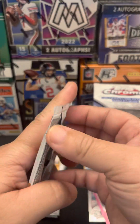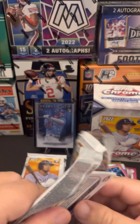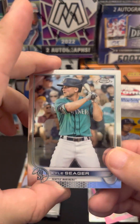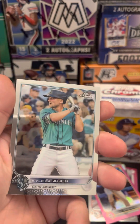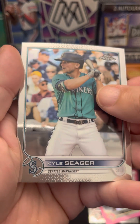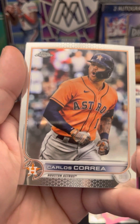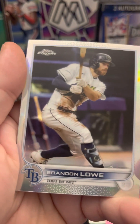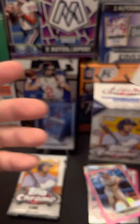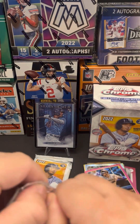So all the baseball fans out there - have you guys ripped this? Is this product worth the money? Put it in the comments below, let me know. Kyle Seager, Carlos Correa, Brandon Lowe, and Jesse Winker. Two more packs. I guess we're looking for our second sepia, hopefully we can get an auto - some last-pack magic or something.